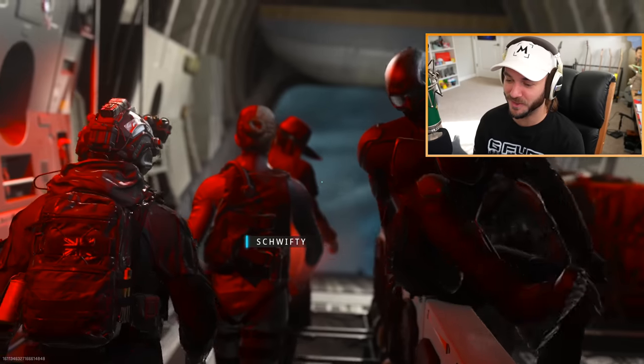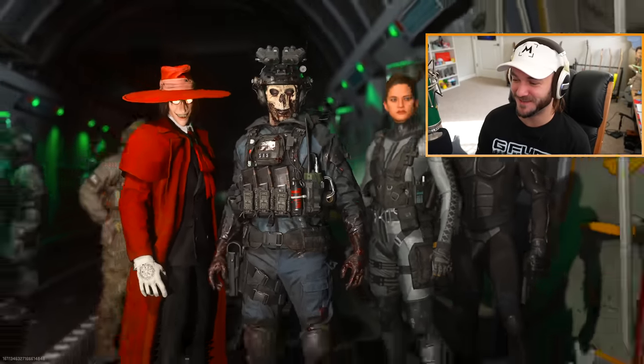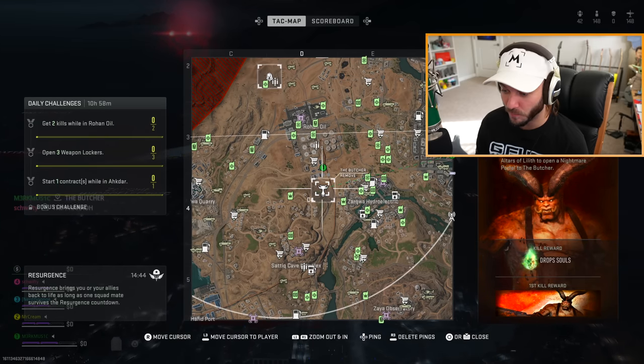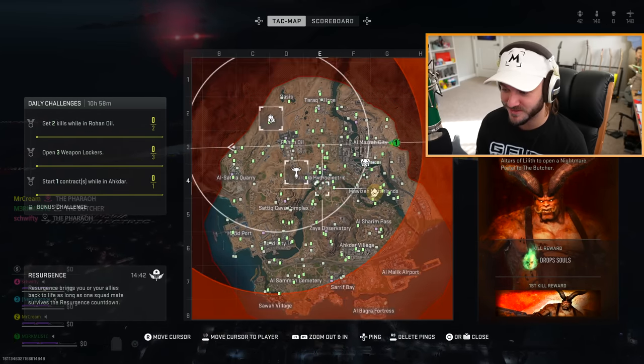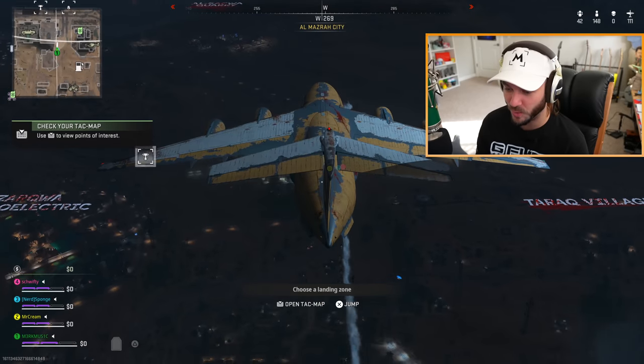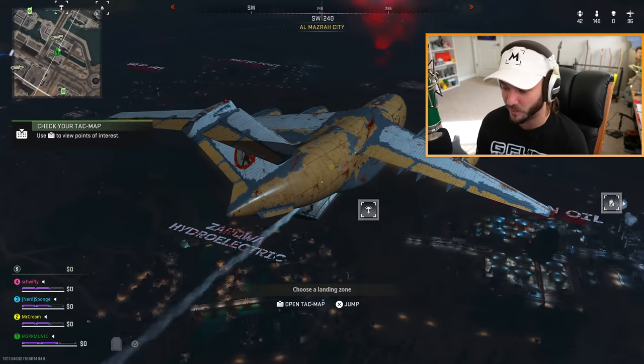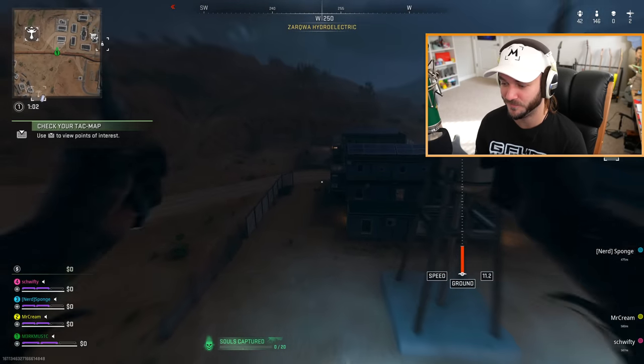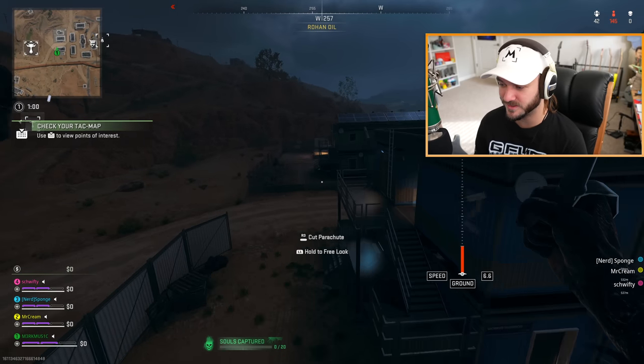At least one person is rocking a default skin. The Butcher - yo, okay! I want to see whatever that is. We have the Ghost Train and we have the Butcher. We're definitely going to the Butcher - I don't know what that is but I want to find out. Maybe I'll drop nearby and get some stuff first before going over there.